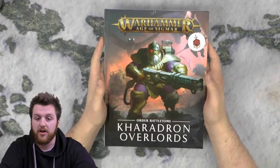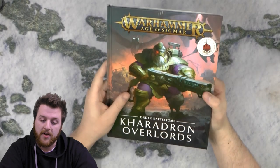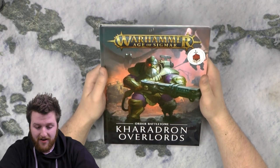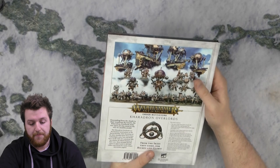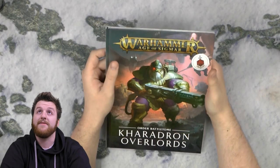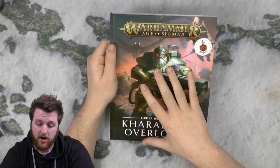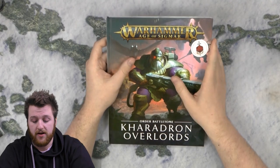Today we're going to be looking at the Kharadron Overlords book, and I think this is a really cool book. It's for Order. Kharadron Overlords, whilst being an awesome faction, haven't been super popular in the meta. From my understanding, a lot of the units don't really work very well in Age of Sigmar. But from first reading, this seems to be like a brand new book, essentially — a massive overhaul from the original faction. The way the frigates, ironclads, and sky vessels work is a lot different, so I'm going to treat this as if it was a new book with not much comparison to the old stuff.